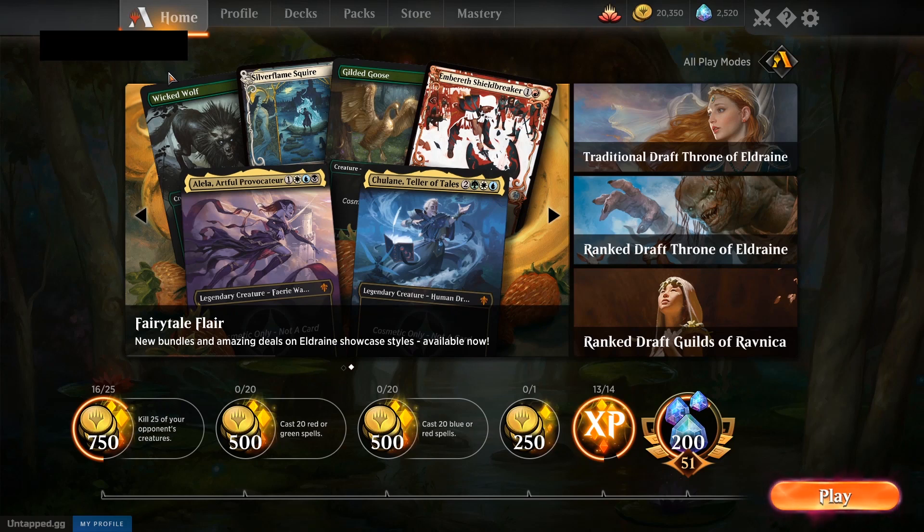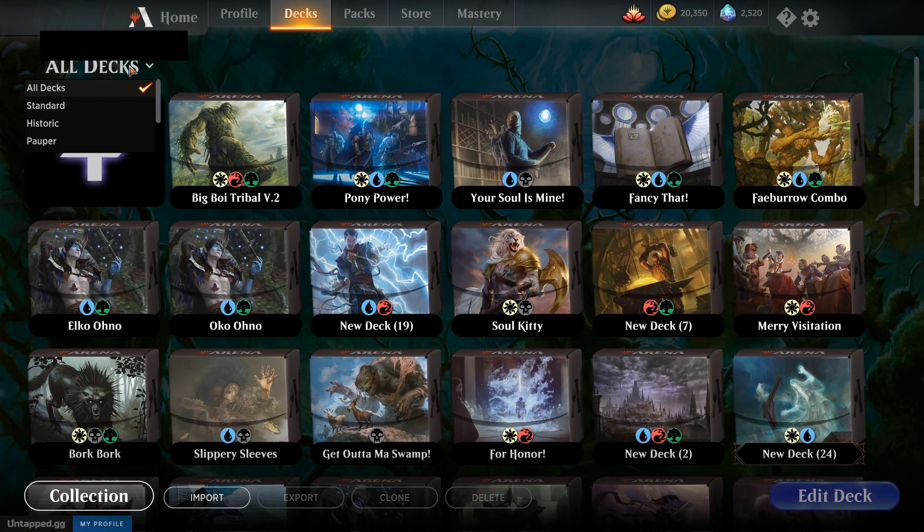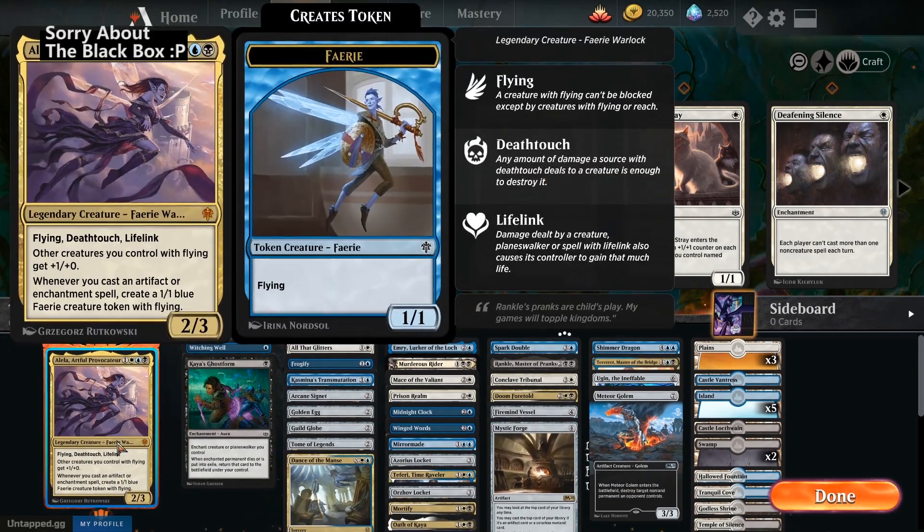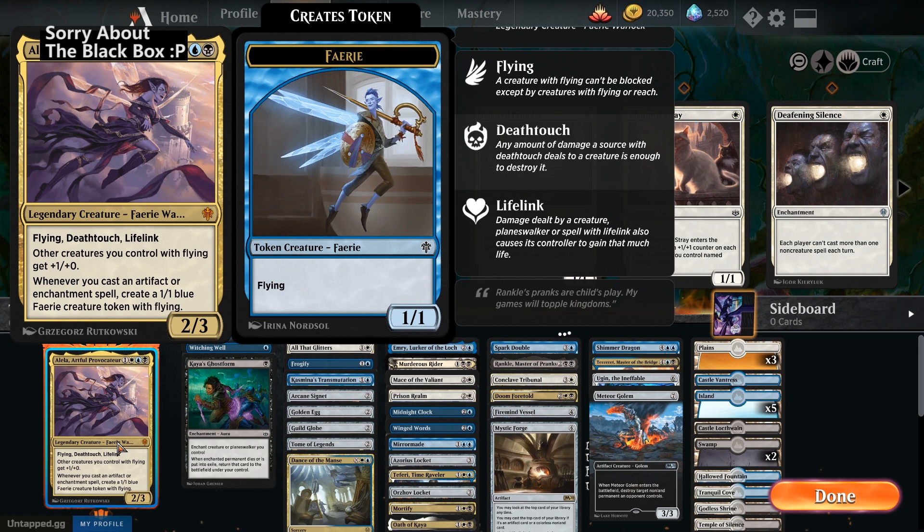It's Brawl day, my dudes. We're going to be playing some Brawl, as you might expect, because there's no reason to play anything else. We're going to be playing an Alela, Artful Provocateur deck, so this is going to be our commander — one white, blue, and black for a 2/3 flying, deathtouch, lifelink.